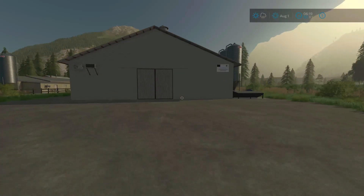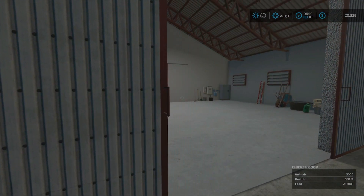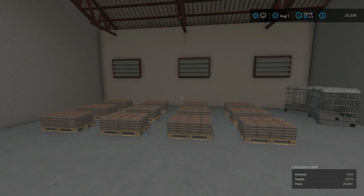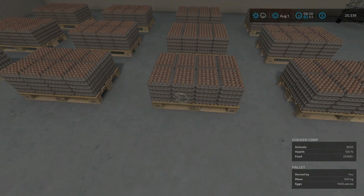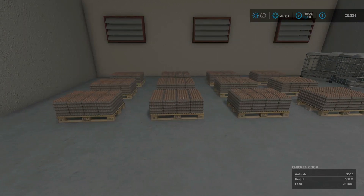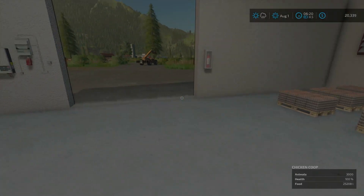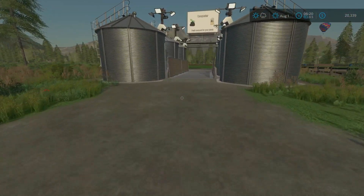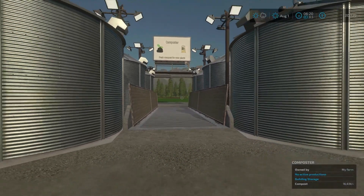But where it's most impressive is through this set of doors. Look at this — that's a lot of eggs. Each pallet has 1,400 eggs, and you've got 12 pallets there, so that's well over 12,000 eggs total. Our composter that we built last episode also has 16,836 liters processed through it.